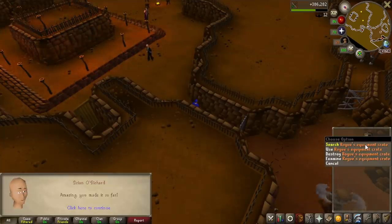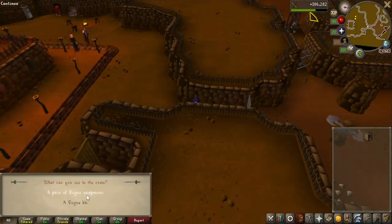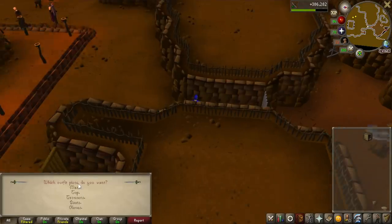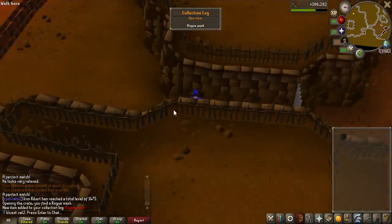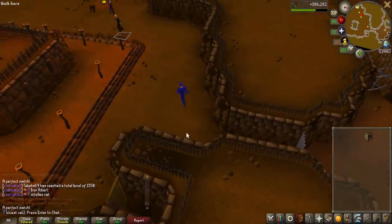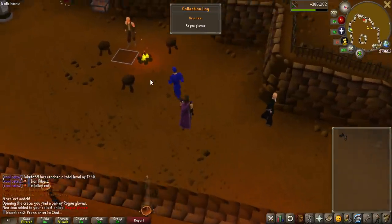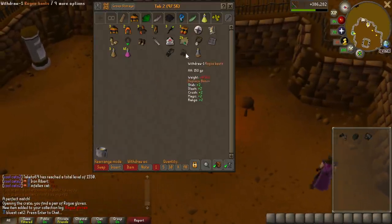We have a crate — let's see what we get. A piece of Rogue's equipment, and you actually get to choose. So that is perfect. That is now the first piece — mask. One piece down. I am so lucky, I actually only failed one time and that is the entire set completed. Let's go to the bank. The full Rogue's Outfit is now done.